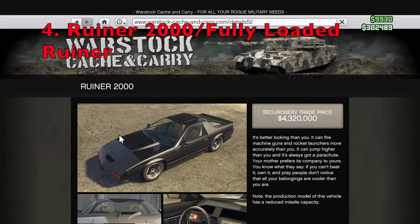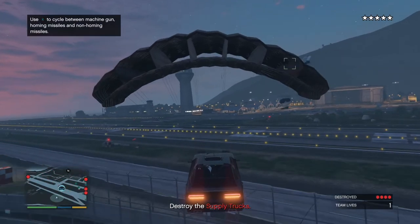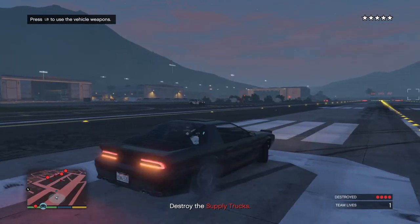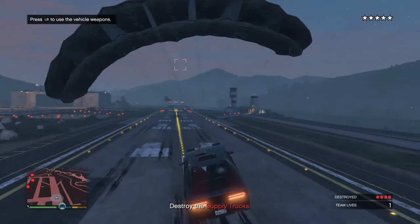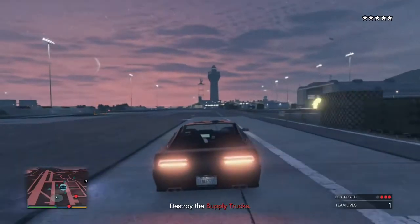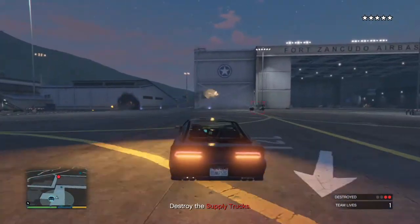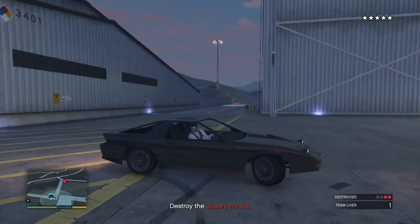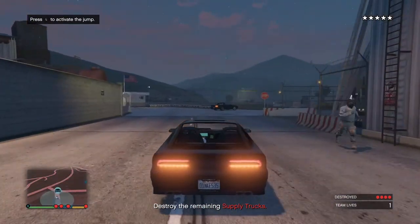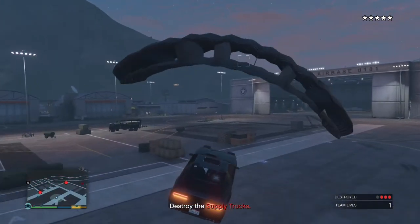Coming in at the number 4 spot on this list is the Ruiner 2000, which is a muscle car that costs about $5.75 million, but you can get it for a trade price of $4.32 million after completing the Special Vehicle Work Missions through Securoserve. Now this is gonna sound a little weird — you're not actually buying the Ruiner 2000 for the vehicle itself. Instead, you're buying it because it unlocks the Fully Loaded VIP mission, which gives you access to the fully loaded Ruiner when you start it. The fully loaded Ruiner is an absolute beast — it can take 27 homing missiles, it can't be locked onto, and it has unlimited homing missiles with amazing tracking. It can also jump and has a parachute, which can be useful in certain situations. The mission lasts 20 minutes, and after you're done there is a little cooldown, so if an Oppressor Mark II griefer is bothering you, you can just start up the mission and the time should be more than enough to deal with them. The fully loaded Ruiner is honestly one of the best armored vehicles in the game, but because of its price, I can't really justify putting it any higher on the list.